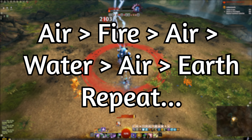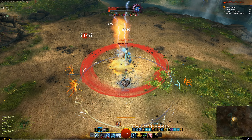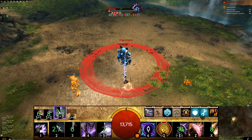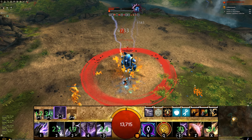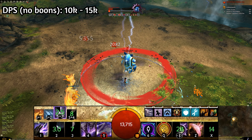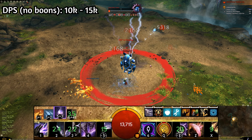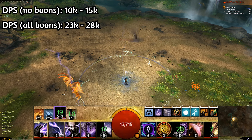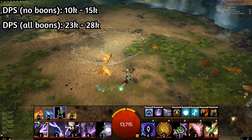You only really want to use the Glyph of Storms in air attunement for maximum damage. You can use it situationally in earth attunement to blind enemies, but only do this if you are under heavy pressure. This rotation does about 10 to 15k damage without boons — a realistic expectation if you are playing alone. If you have all the boons and you are using food, you can easily do between 23 and 28k damage, which is somewhat realistic if you are fighting a world boss.